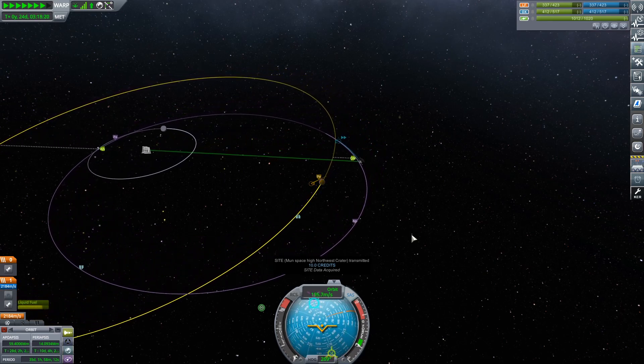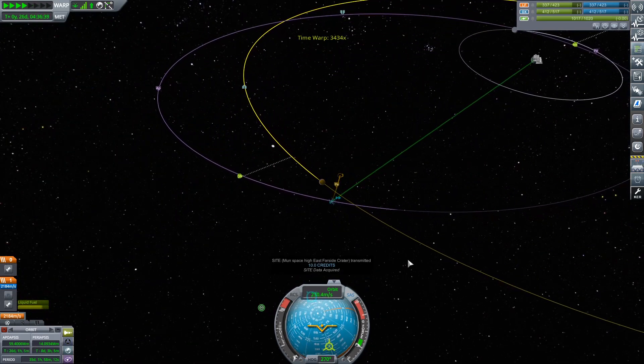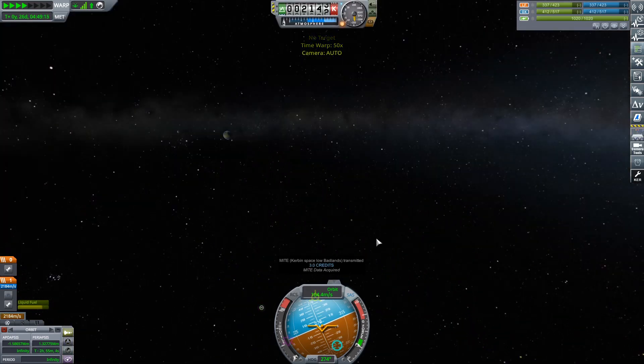Let's just accelerate time until we actually hit Minmus's sphere of influence and see if we can't do it. And what I'm going to do is actually figure out how to get a better rover on the moon — we've got more science now so maybe I can even build a better rover with newer and generally better things.